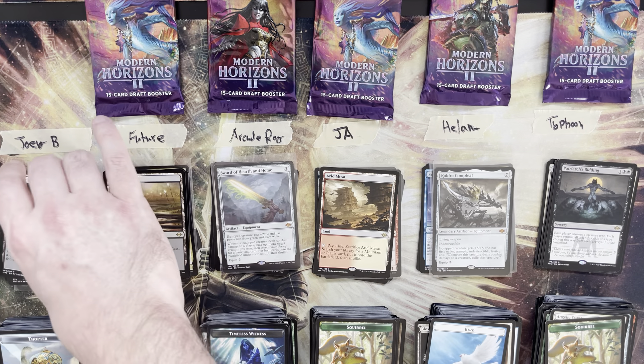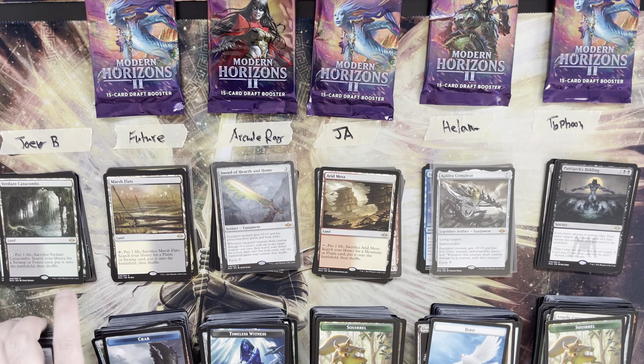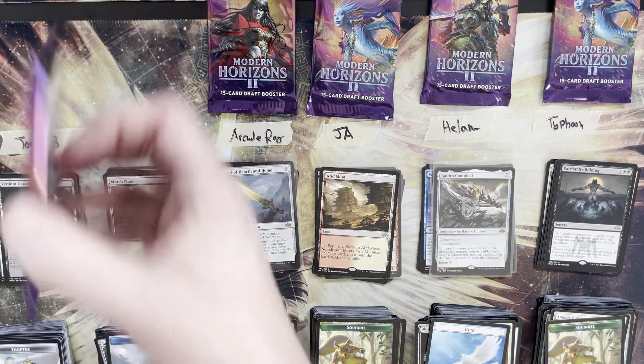Joey B cannot catch the high now. We really want to see those low packs have some giant mana value hits so the high is more accessible. Future, you're up last.